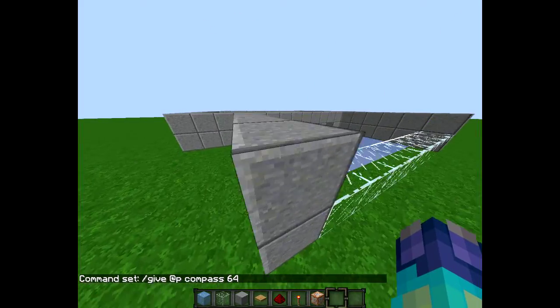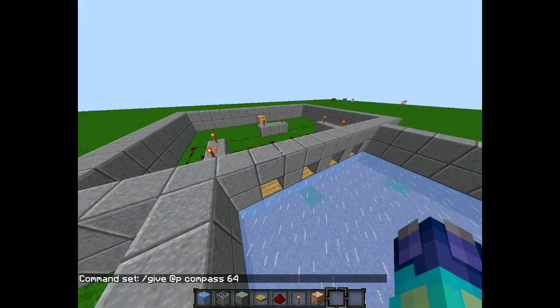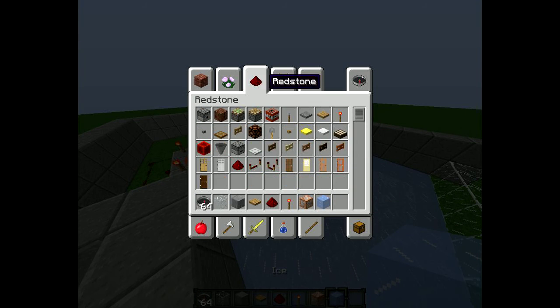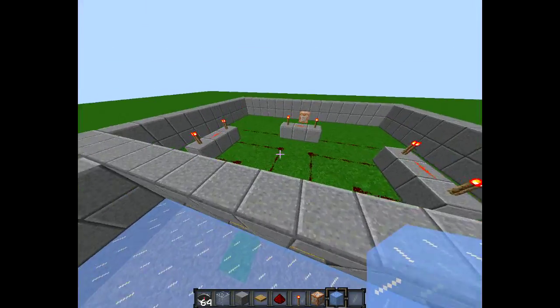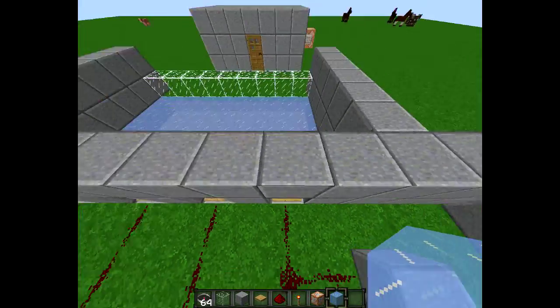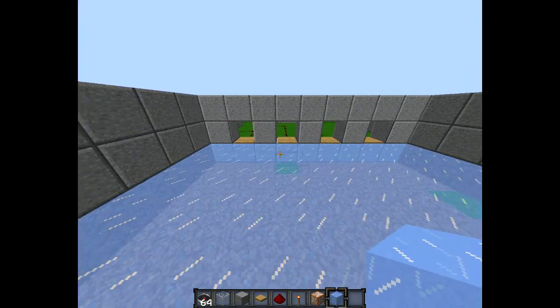I'll just do a quick slash give command — I found compasses were easier to use. So what happens is you place all the ice down, get a glass block, and try to aim at all the pressure plates and place compasses down. I'll teach you what happens. First, make the ice area and get four location points where you want your skittle-pin base.